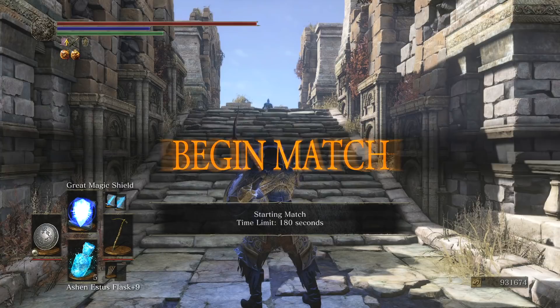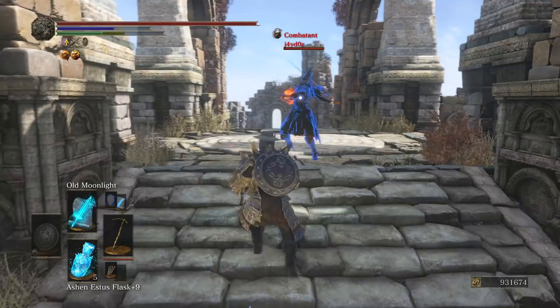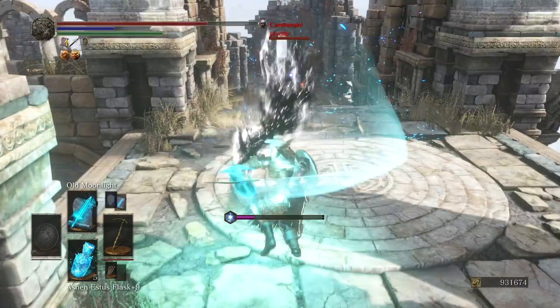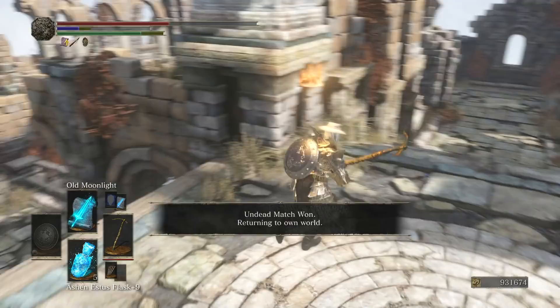We might as well use it while we got it. Notice how I used the Great Magic Shield and then immediately went to two-hand this thing. Yeah, that wasn't the smartest thing to do — whatever. I'd rather be on even ground here. We got him there! Sometimes you get lucky with that third hit — that third roll catch. I did not expect that sneak to get me. I was gonna shoot it with Old Moonlight from over there; I have pinpoint accuracy with this thing. I've decapitated many chickens with it.